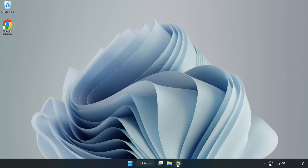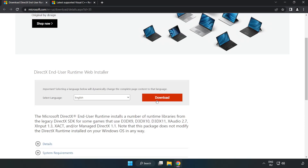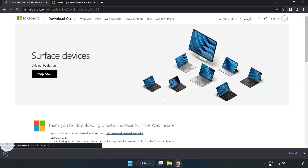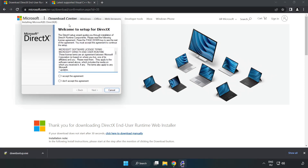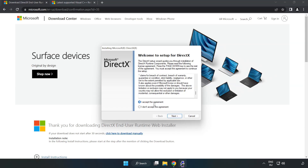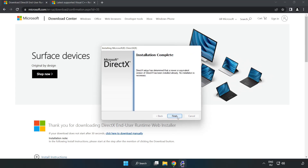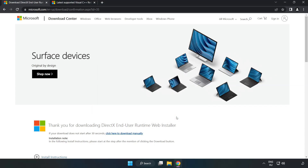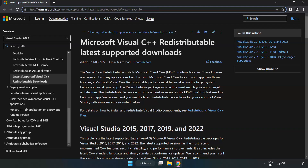Open your internet browser and go to the website link in the description. Click download, then install the downloaded file. Click I accept the agreement and click next. Uncheck install the Bing Bar and click next. Once installation is complete, click finish. Close the DirectX website and go to the next website link in the description.